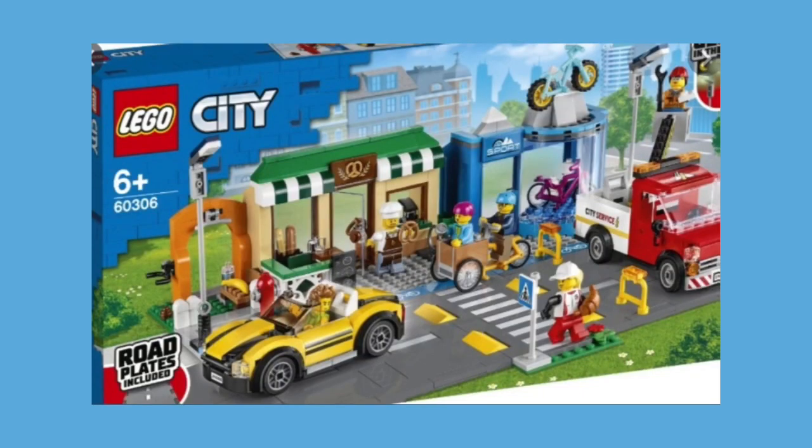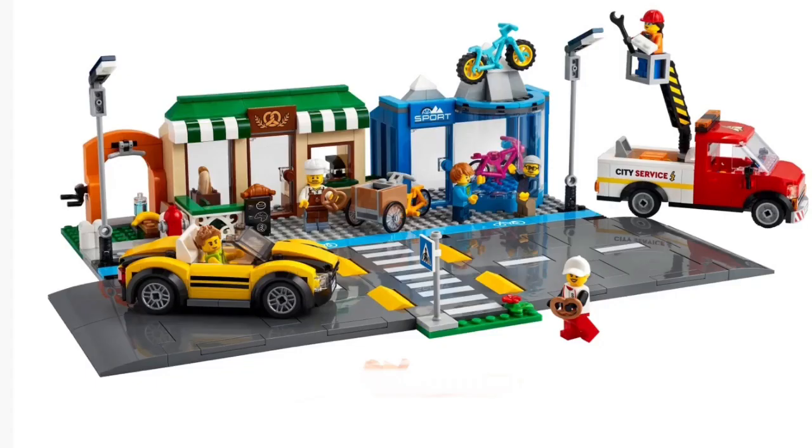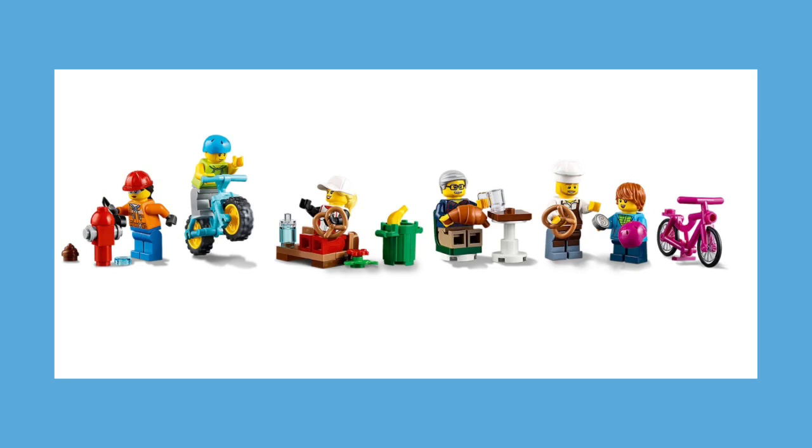At number one, the moment you've all been waiting for — the Shopping Square. As far as the build goes, it's a nice street with two shops, a little house, and two vehicles included. There are a lot of minifigures and accessories: a fire hydrant with a city service worker, a guy with a bicycle, a shop person with a little bench and a pretzel, a garbage can, another guy with a croissant, a baker, a kid, and a bike.